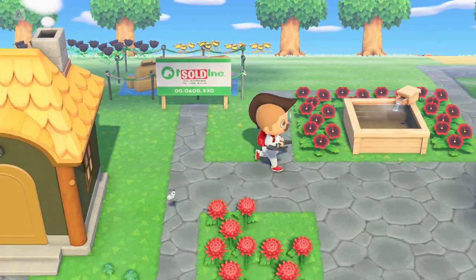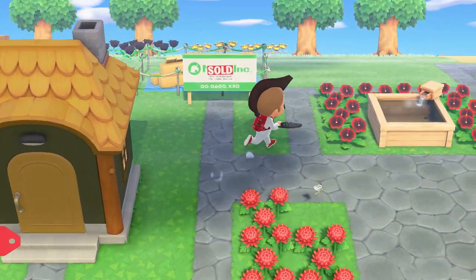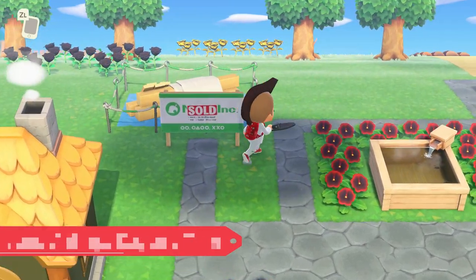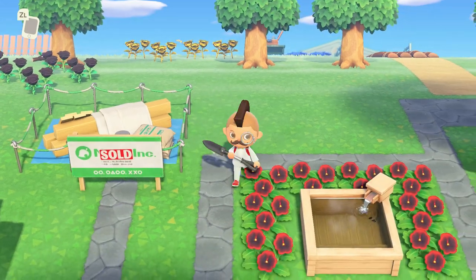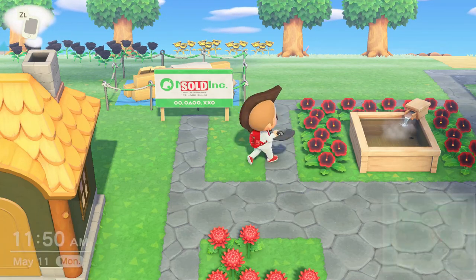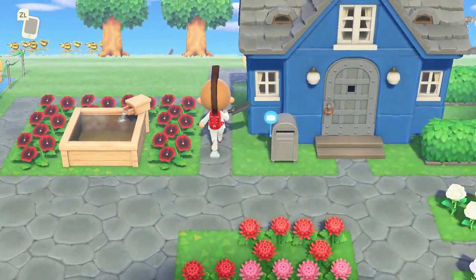One thing I wanted to point out: if you're time traveling, make sure you time travel one day at a time after you've accepted the invite from the campsite villager. Otherwise, if you jump three days ahead or more, Kyle — for example — would still be stuck with Renee's house, which is pretty terrible. So just keep that in mind: skip one day at a time. If you're not time traveling, you don't have to worry about that.